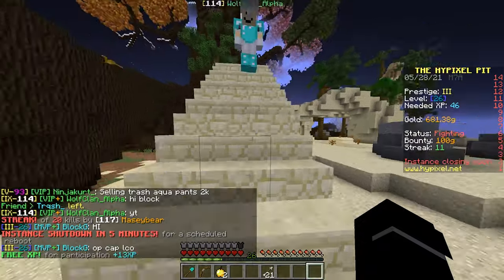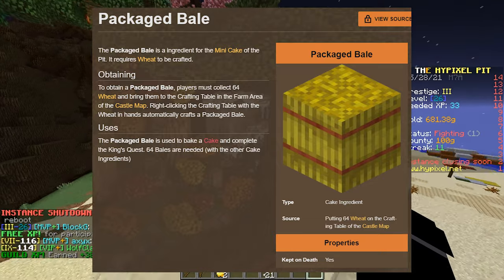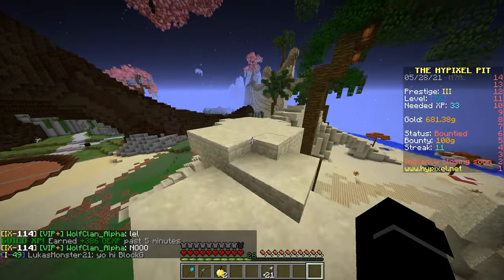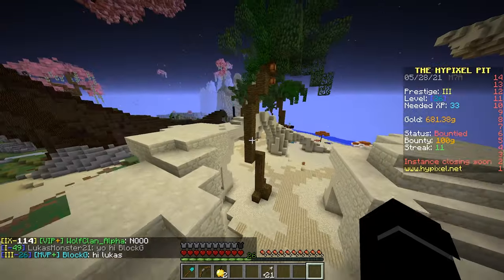Next is wheat bales. The bales you get by going to the farm section of the map. There's 3 wheat fields, and you just break them with your fist. Each time you break a fully grown wheat, you get 1 wheat. 64 wheat you put in the crafting table, and it gives you 1 bale.